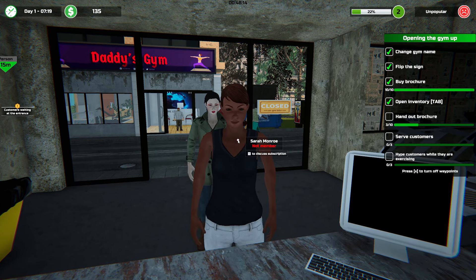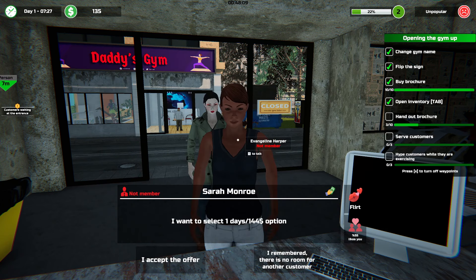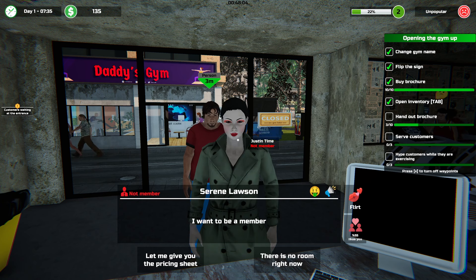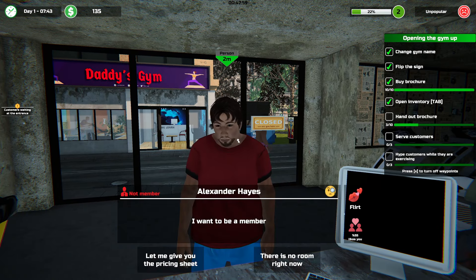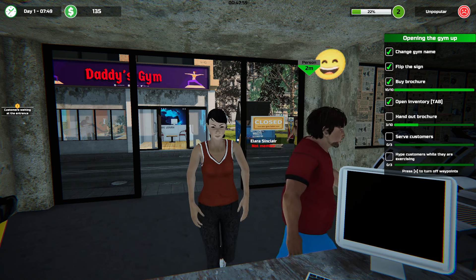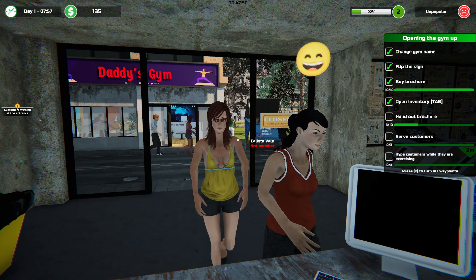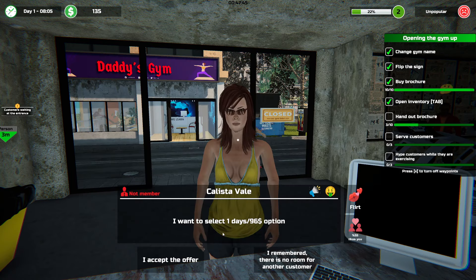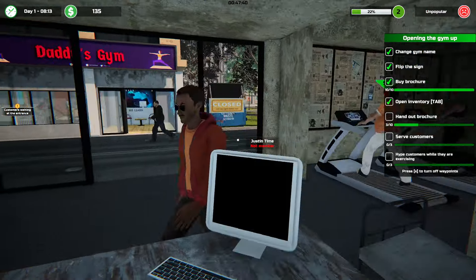Emily! Oh wow. Let me give you the pricing sheet. I wanna be one day — sure. You kind of scare me. You're back, bro. Oh my God. I don't have enough room for everybody. I didn't even talk to you. Sir, how did you get in here?